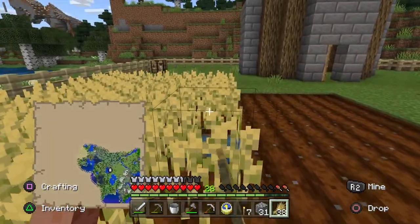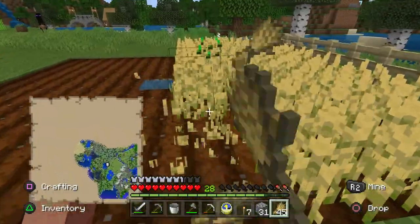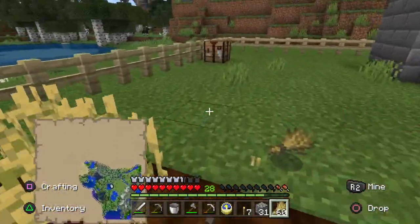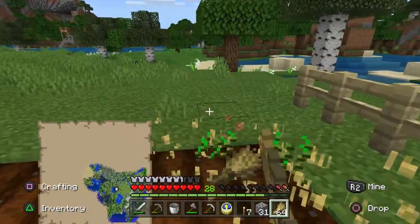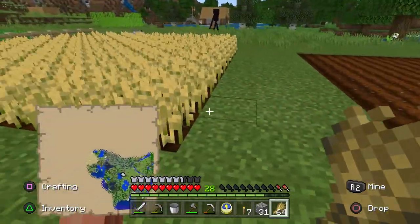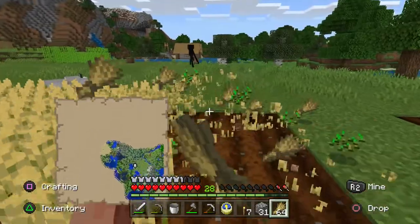I don't know how this headset is going to work on Minecraft, we'll just see what happens. This sheep is following us by the way because we are holding wheat and it wants to eat it. One of my next goals for this series is to get a load of sheep and cows and start some animal farms.